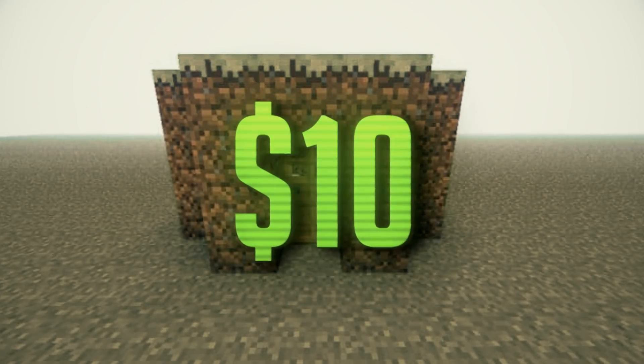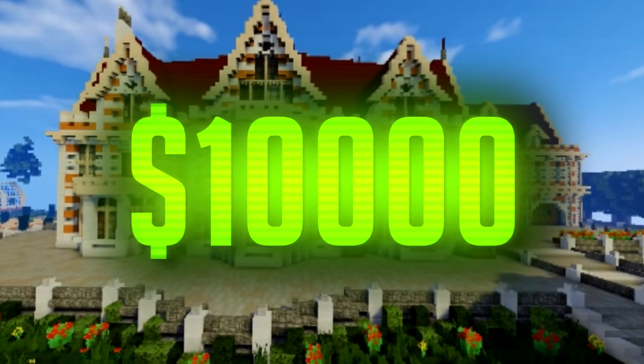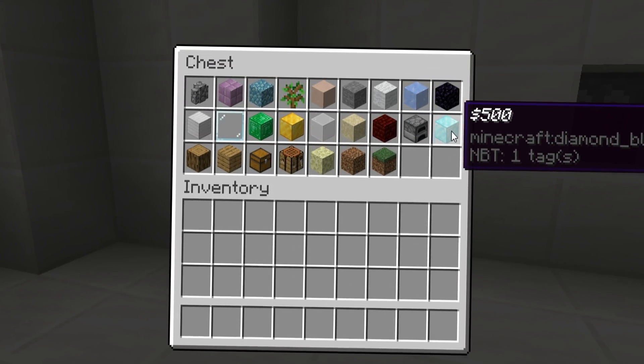Today's video is a $10 Minecraft house versus a $10,000 Minecraft house. I'm competing head-to-head with my good friend Moggy, and one of us is going to have to build a house with only $10, while the other gets to build a house with a value up to $10,000. We renamed all the blocks in Minecraft so they equate to a value, so we can total up exactly how many blocks we've used and spent — and we have to make these builds the best they possibly can without breaking budget.